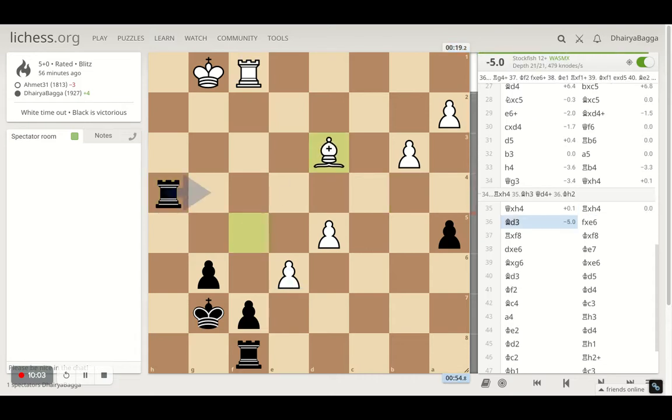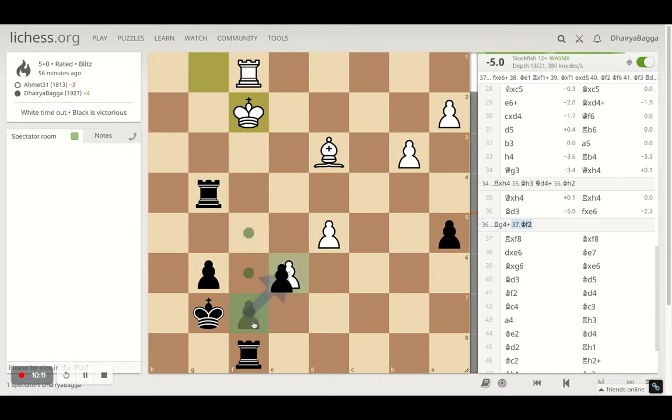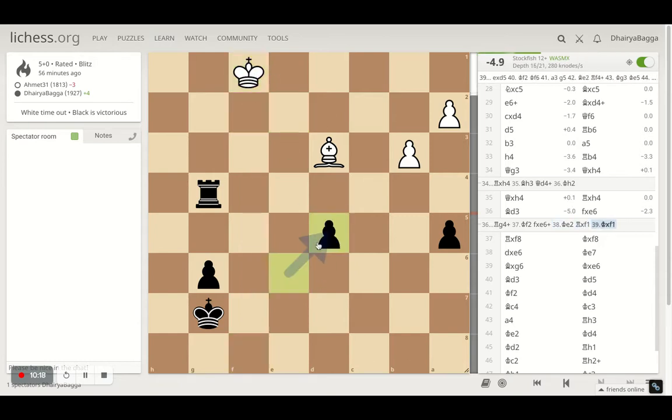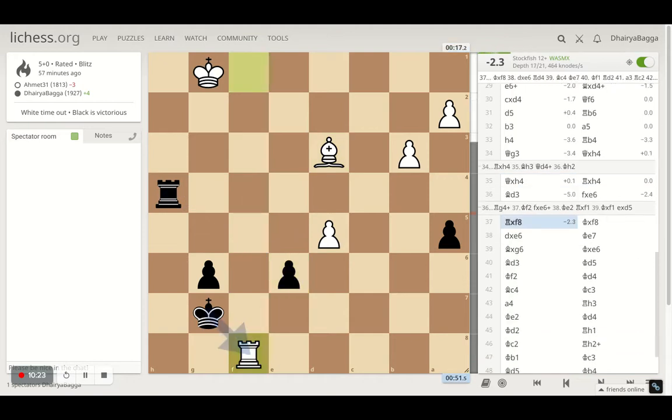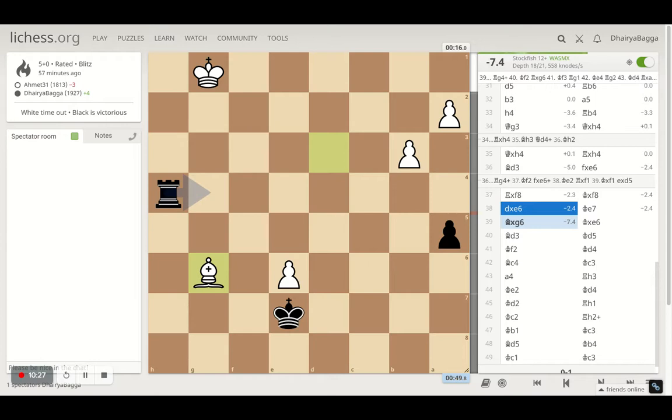Opponent takes back, I take the queen back with my rook, then opponent places bishop onto d3. I could have given a check — opponent has to go only one place otherwise it's losing — then I can take a pawn on a check and once he moves I can take the rook first. Instead in the game I just took on the pawn and we exchanged rooks. I went up but I missed the bishop — I was running behind on time at that point.